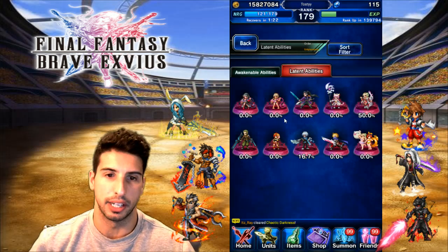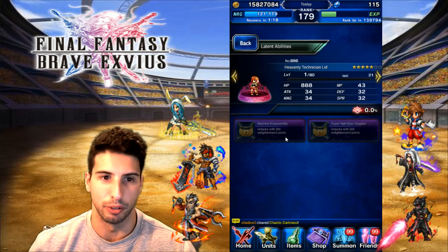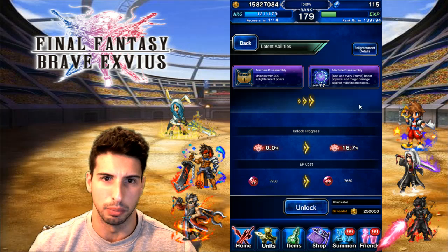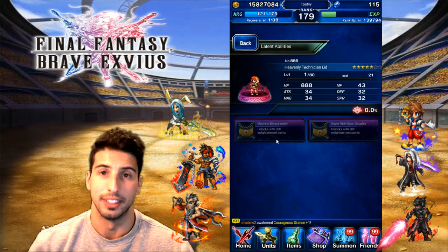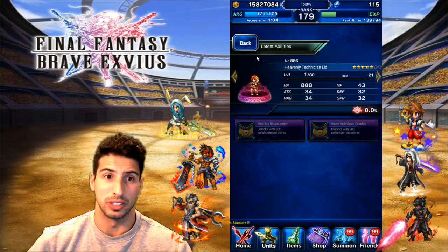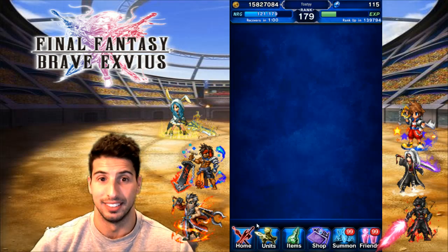I still want to check the other characters' latent abilities, but let's look at CG Lid quickly. Her latent ability boosts physical and magic damage against machina monsters — pretty nice. So guys, ability awakenings are really really good and the latent abilities are also really nice.